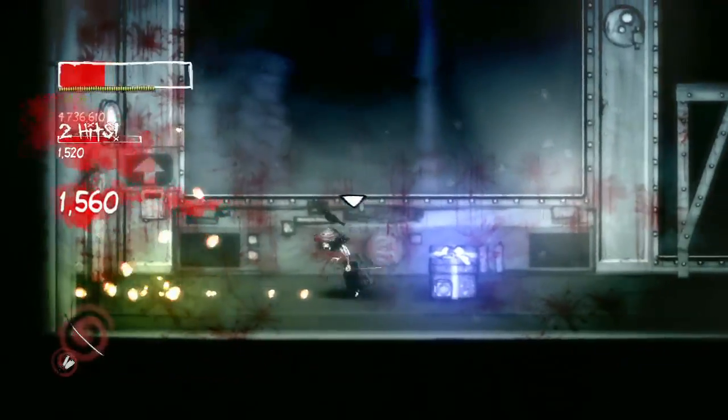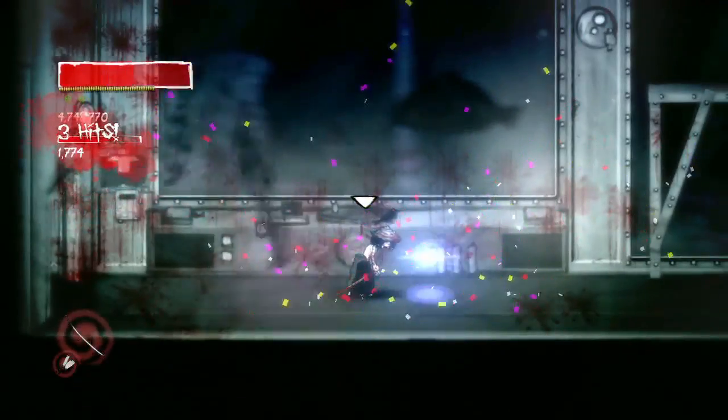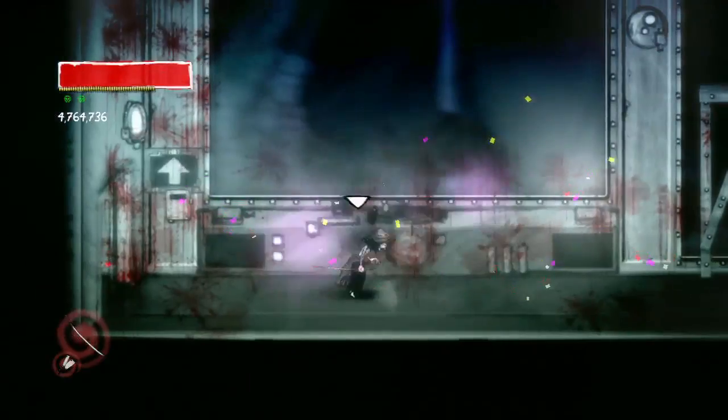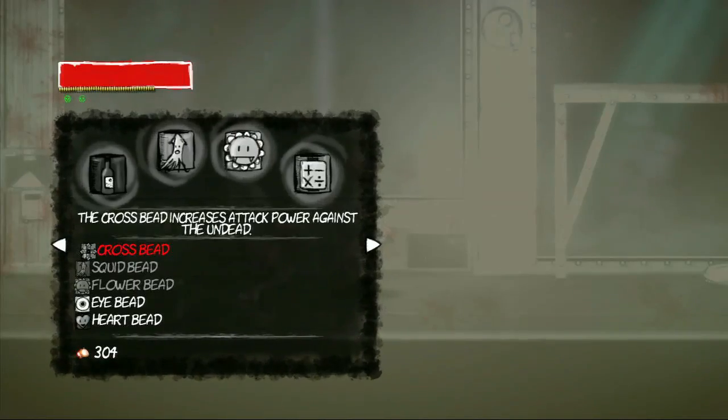So you have to kill these three bosses, and once you kill the three of them, you're actually going to pop out a present. What do you think is in the present? I hope it's a new tie. No, it's not a new tie — it's the Achievables bead! We got the Achievables bead. Now, you have to equip the Achievables bead in order to get Achievables, which will then get you Bleep Bloop.